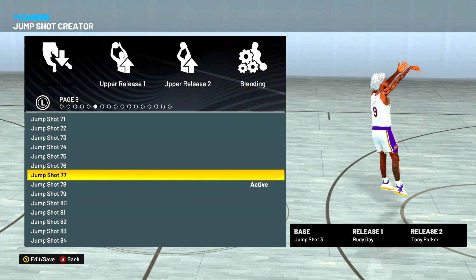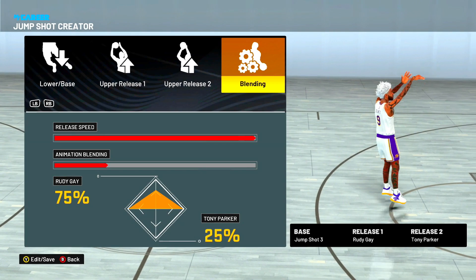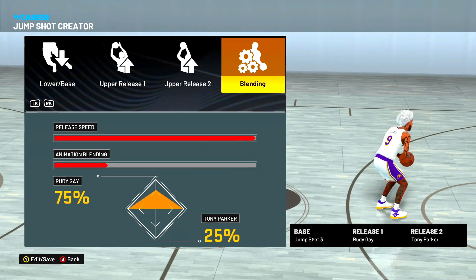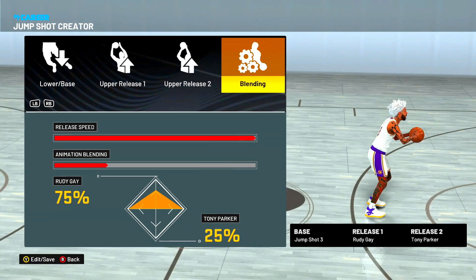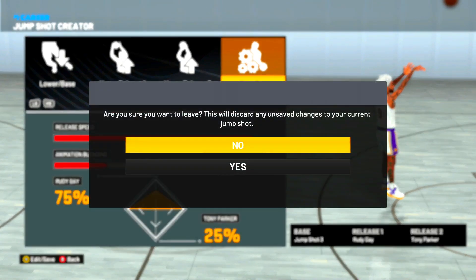I also got this jump shot from my boy Steez: Jump Shot 3 base, Rudy Gay and Tony Parker — if you're a base 3 guy, this is really good. Release speed all the way, animation blending 75/25. Right when the ball is flicked forward, that is the green release cue. Go into a MyCourt with your meter and look at exactly where it is so you can learn your timing.